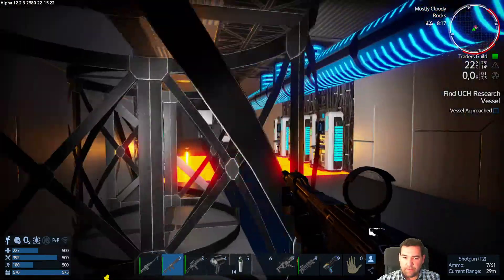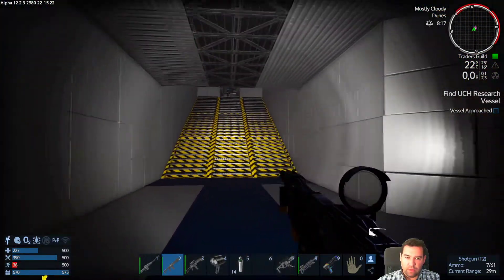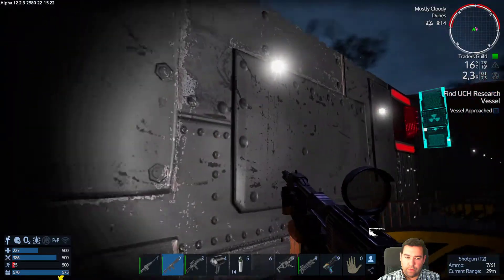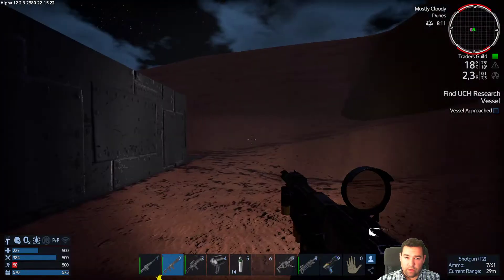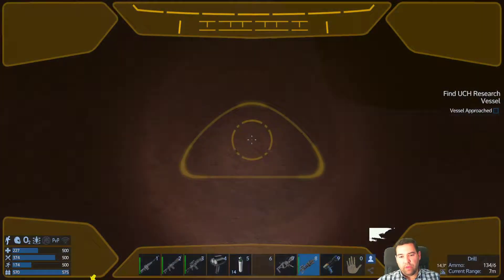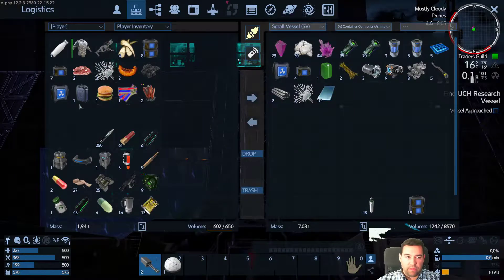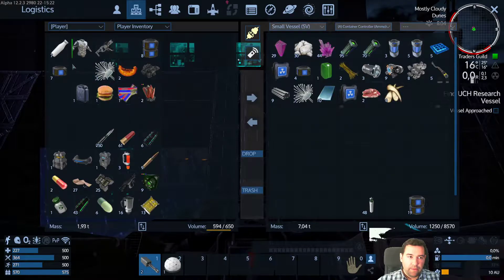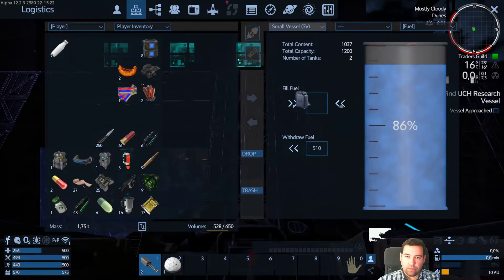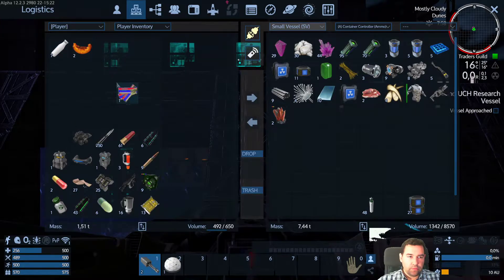Whew, that was intense! Now that we've gone almost all the way back, we might as well drop off our stuff at the SV. I'm quite tempted to dig a hole to get the remaining components we need to make the wireless connection, but we need to be connected to the container. Good find! Good find! Good find!